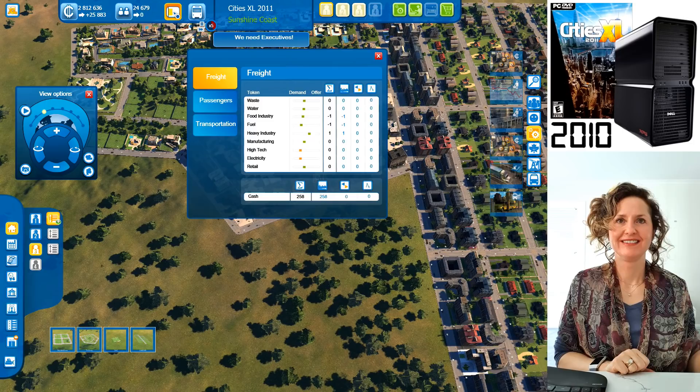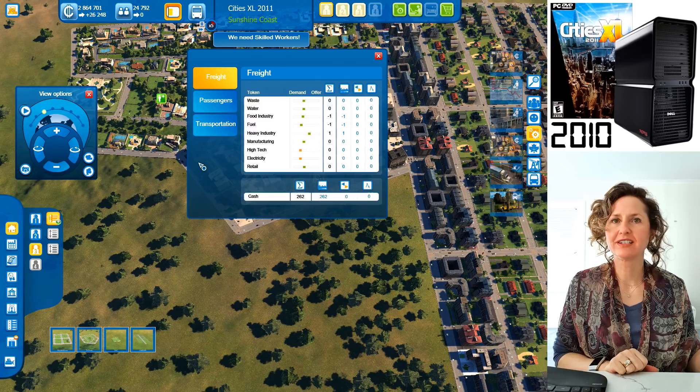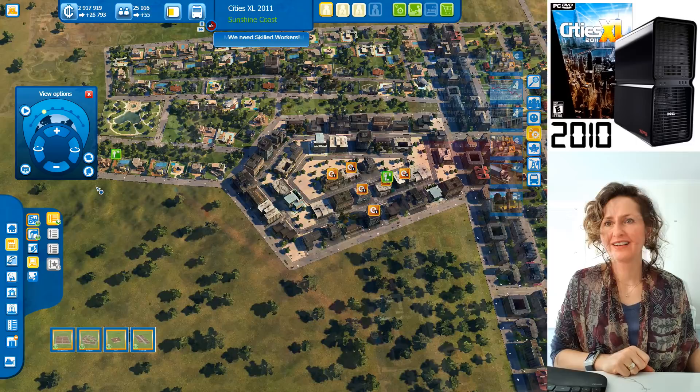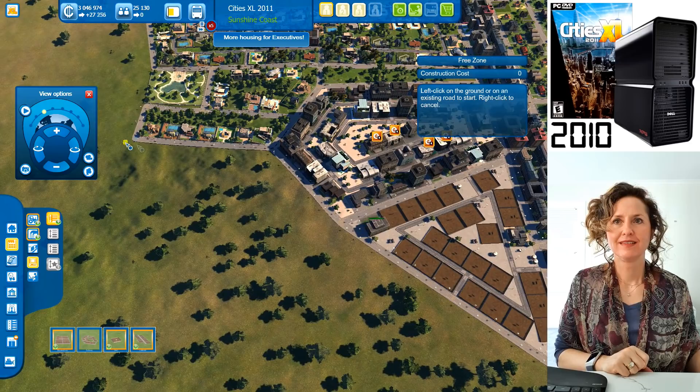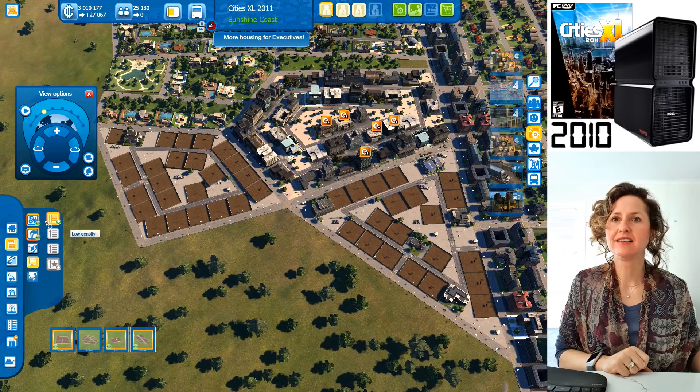Before we continue, let's see what people are wanting. You can see freight, waste, food industry. They don't have much fuel, and they need high-tech industry and electricity. Let's build more high-tech. Build a triangle zone here — and then fill it up. And let's put more executive houses nearby so they're close to work.